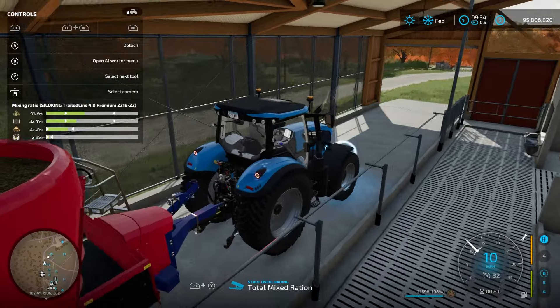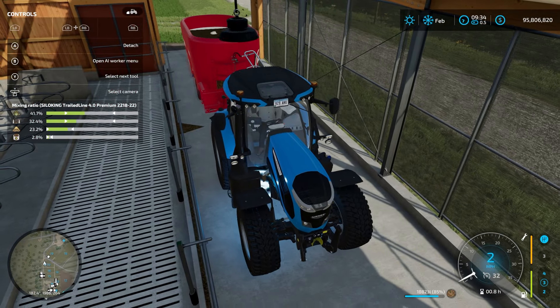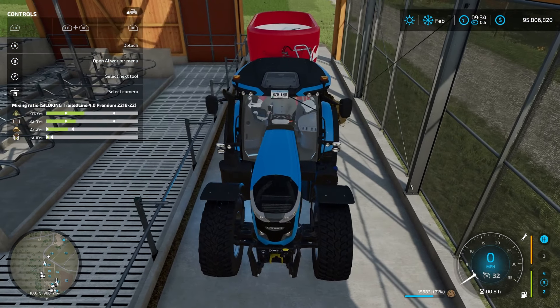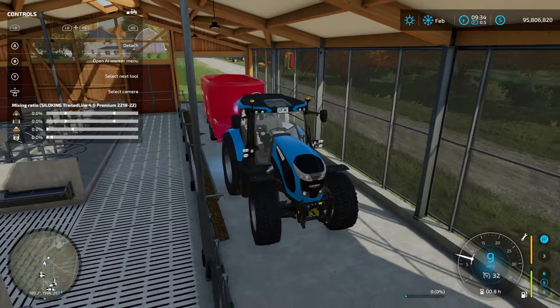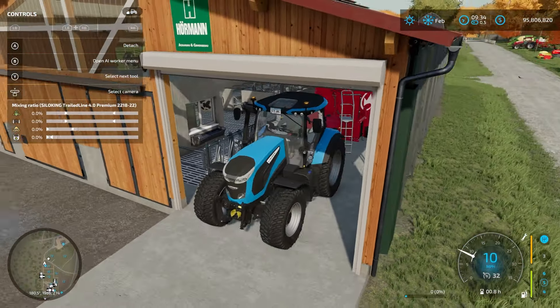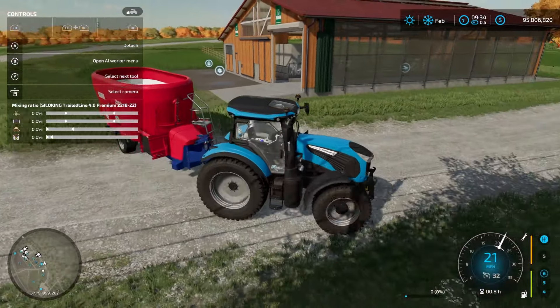We're going to go ahead and feed these guys. You can see as we pull in here it says total mixed ration — so we're going to dump that in. They'll take more than what we have, but I'm just feeding them this amount. You'll notice it dumps out the wrong side; you can change that, but it doesn't matter. The cows are now fed. We don't have to water them — one of the reasons I like the bigger barn.